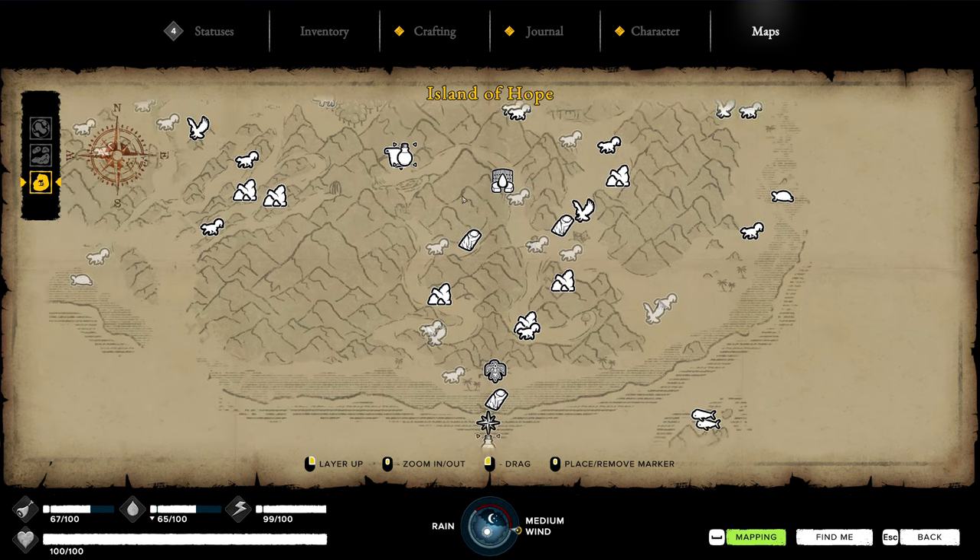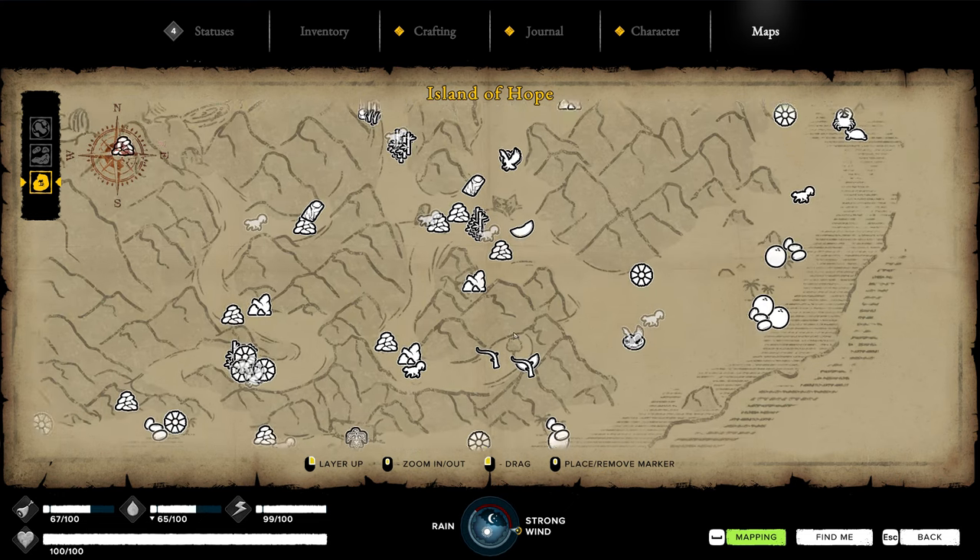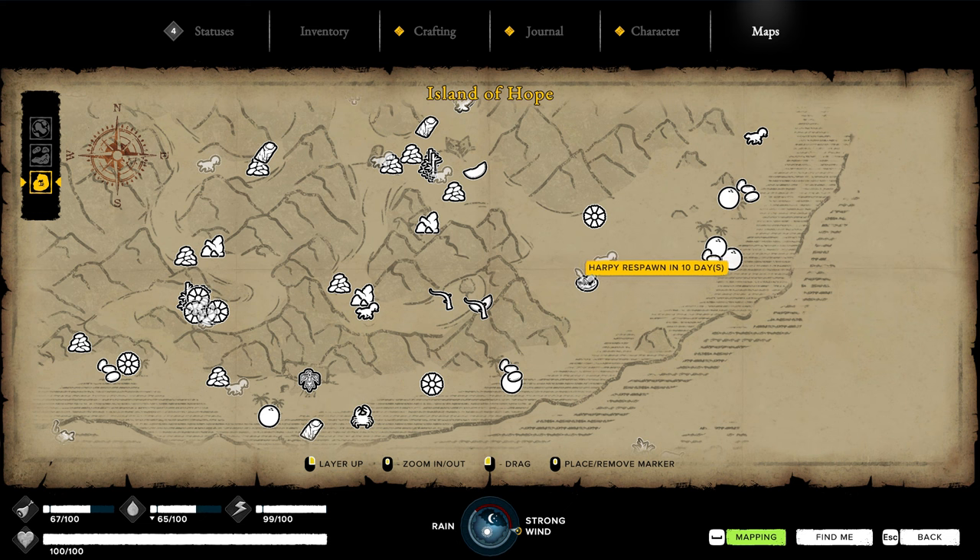Right over here is a water source, just for a point of reference. Our original cave was over here. Right down here is some of the branches that we need. So I think we're going to head back over here - it looks like all this stuff we've already killed off, so it should be somewhat safe-ish. We'll head up there, grab those, and jump off.